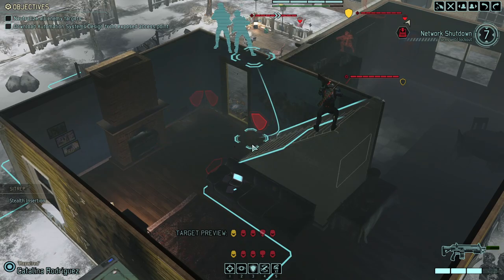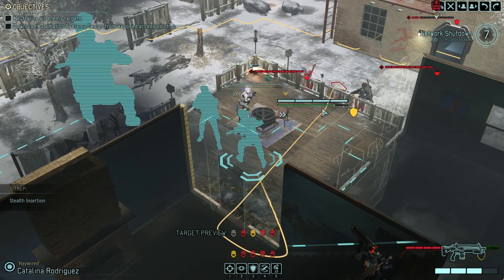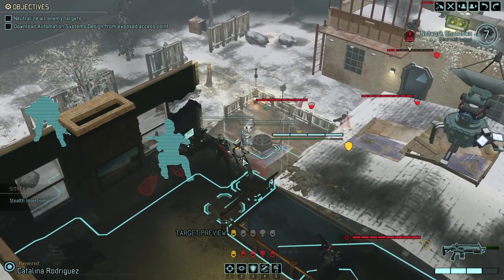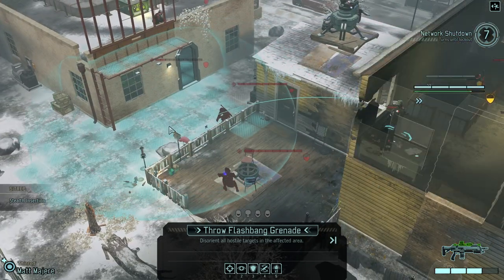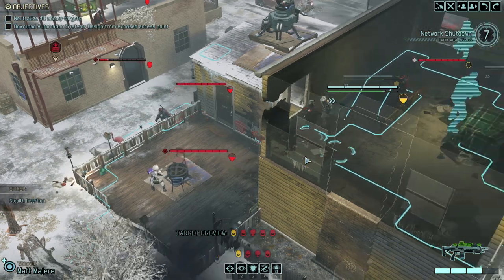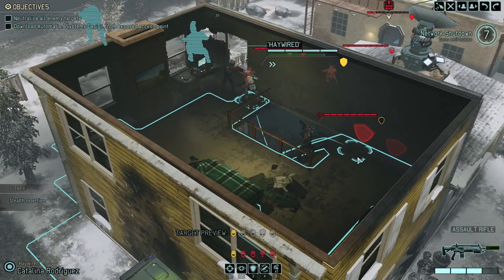I can see a challenge here with that entrance — the Stun Lancer can charge through, but only if we're not using a flashbang grenade. If we are targeting this, it would at least prevent the Stun Lancer from coming in. We can use all the help we can get.